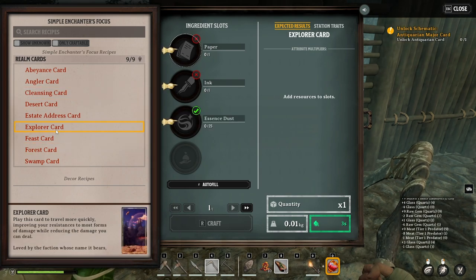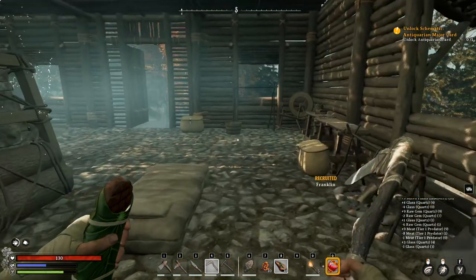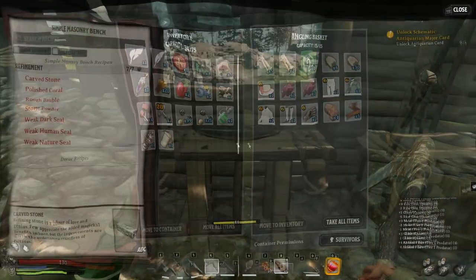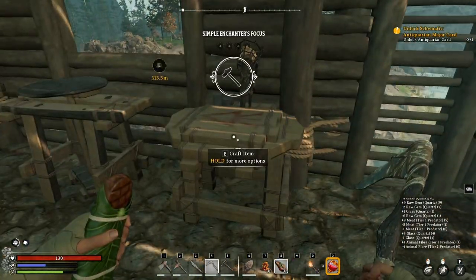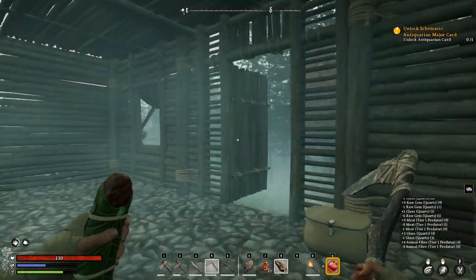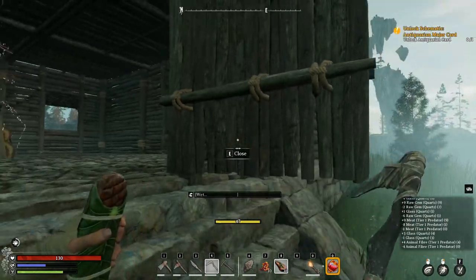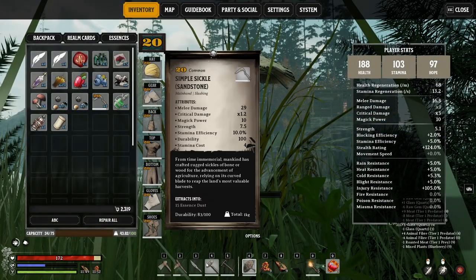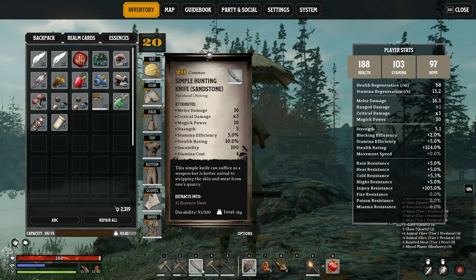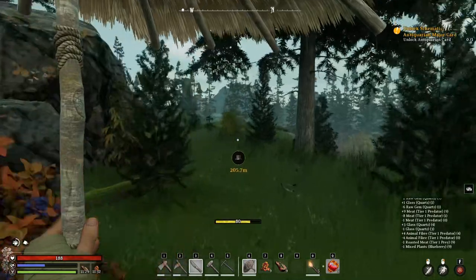I really want the settler card — that's one of the best cards you can craft. But there are other cards too, like the industrial card, which is also good for smelting and stuff. Most of the crafting benches are done, so my base is set up. Now I can go to the antiquarian site and finish the quest. We're going to use the hammer since you need blunt damage against mechanical enemies — piercing works against most creatures except the mechanical ones.